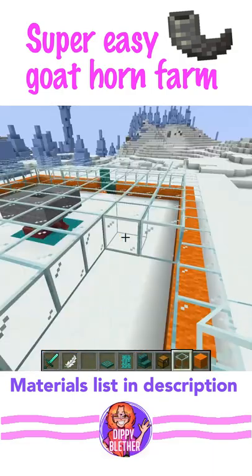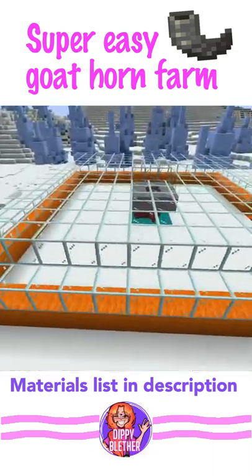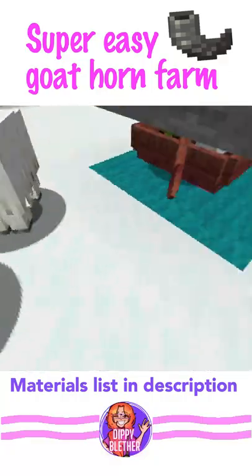Build a two high wall around the outside, then cover the farm with a roof. The structure is now three blocks high. Now fill your farm with goats and wait.